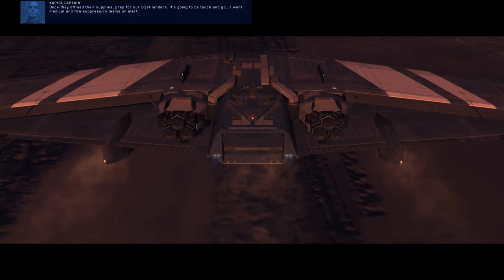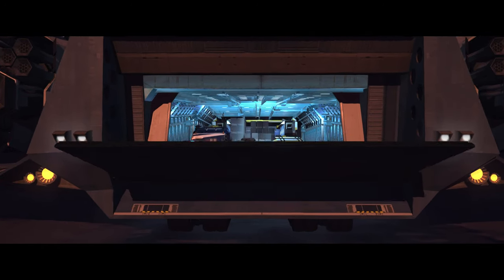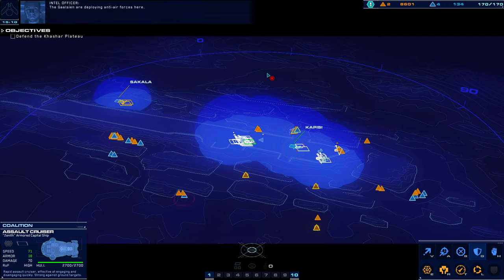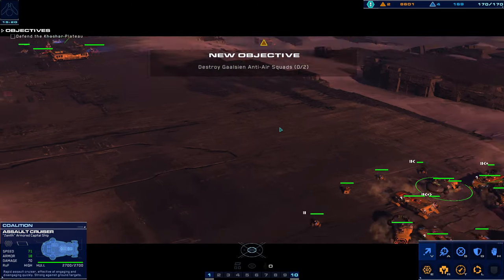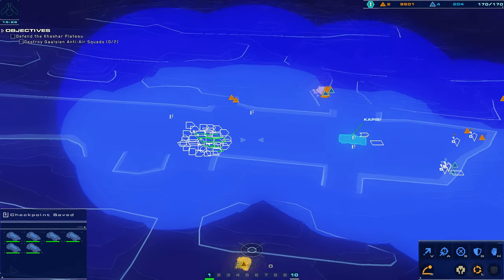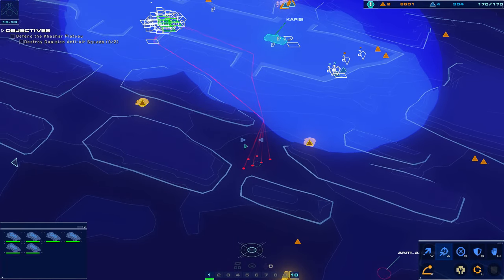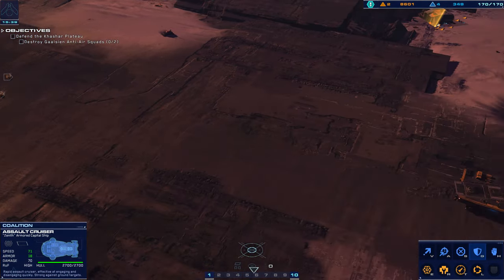I want medical and fire suppression teams on alert. The Galcyon are deploying anti-air forces here — eliminate them in order to clear the landing zone. Apparently we just got an anti-air problem. I guess we're gonna just do a little mini expedition over here. What's this assault cruiser? Why are you getting over there? I probably made him do that, but I don't remember.